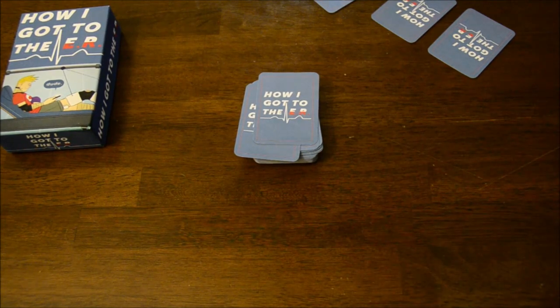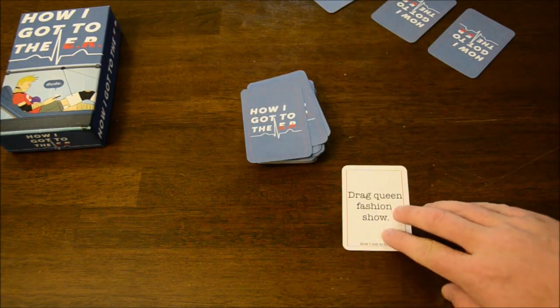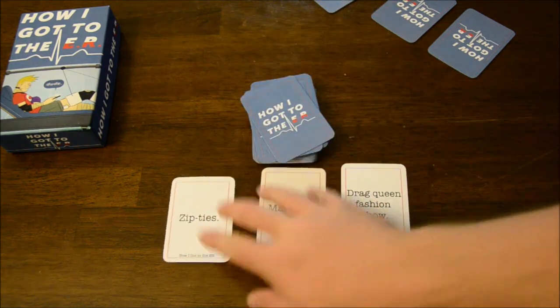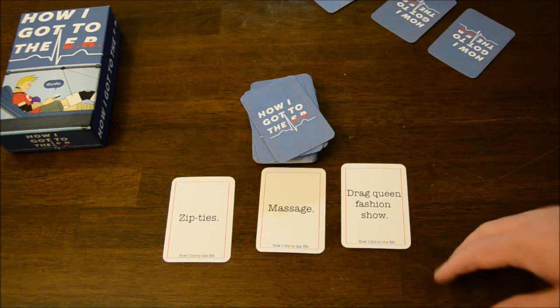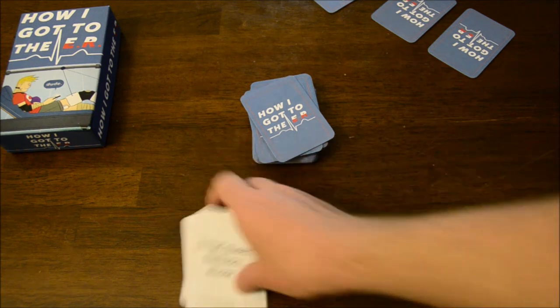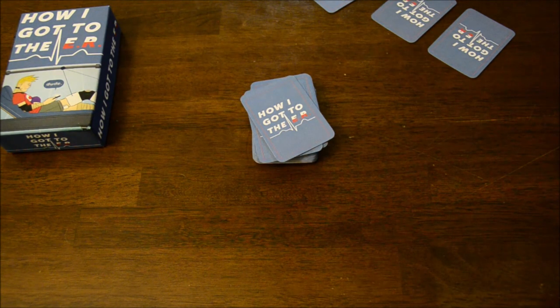Let's do one more quick one on the fly. We have Drag Queen Fashion Show, Massage, and Zip Ties. Remember, you'll have these three cards face down in front of you and when it's your turn you'll flip them up. So I'm there at the Drag Queen Fashion Show and this wonderful looking queen decides to give me a massage and all of a sudden — I don't even know what to do with zip ties. That's kind of crazy, but that might be for someone more creative than me. But I do want to show you a couple of the other different types of cards that are in the deck.